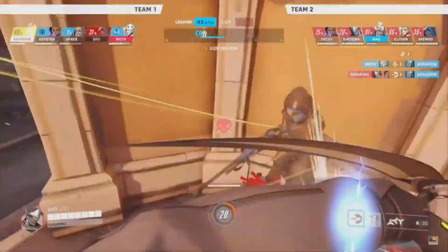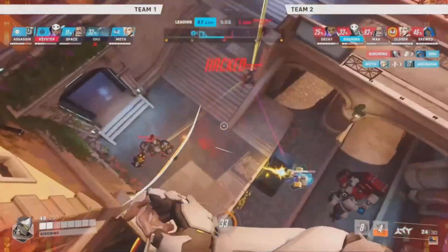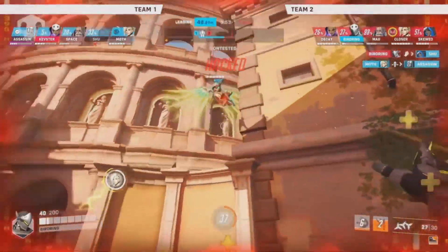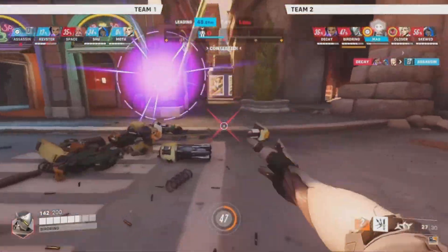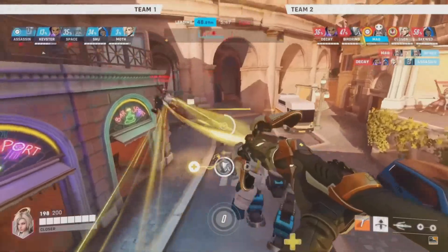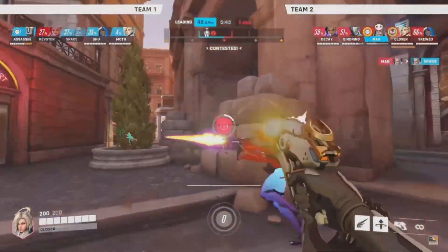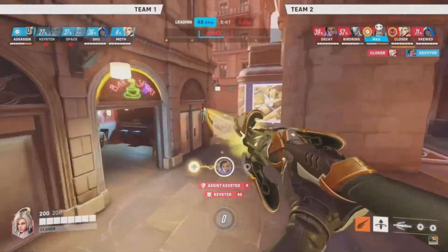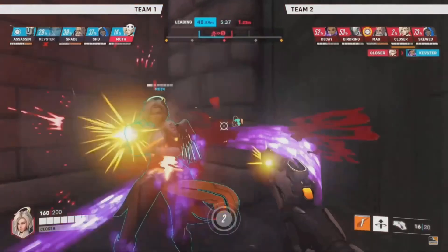Birdring on the Genji, by the way. Nasty stuff. Assassin's already picked off while Mag sleeps it off, and that's the EMP coming out. But Birdring still has the use of the dash so soon after the EMP hits, trying to deal with the aggression from Moth here in Valkyrie. You kind of think of EMP now as like a large one-second interrupt, and then it's really about Sombra getting the damage benefit after that. Plus that percent health damage as well, and trying to actually finish players off.